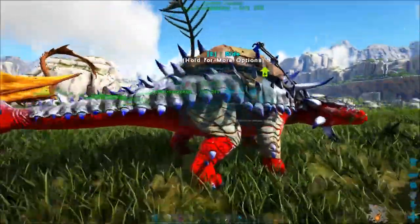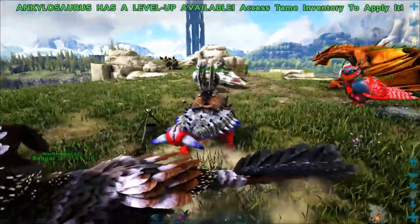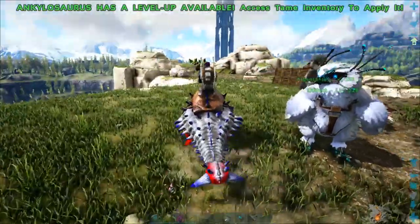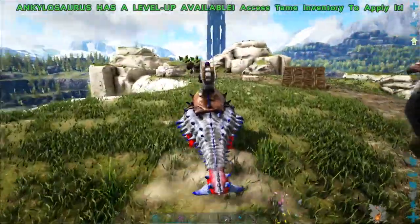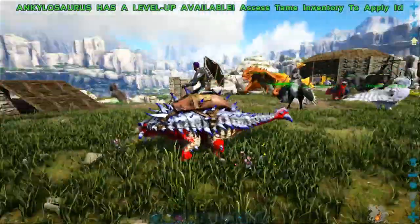The Ankylosaurus is amazing. He has quite a few abilities. He can gather metal from nodes at an insane rate. He can also get flint from rocks — if you hit normal rocks you'll get flint. And even if you go up to berries and right-click, he'll grab berries for you.